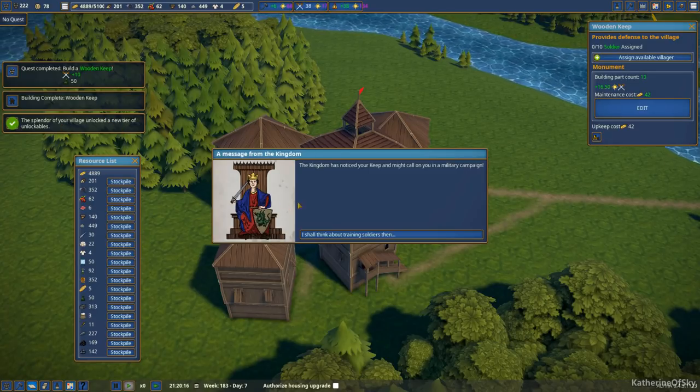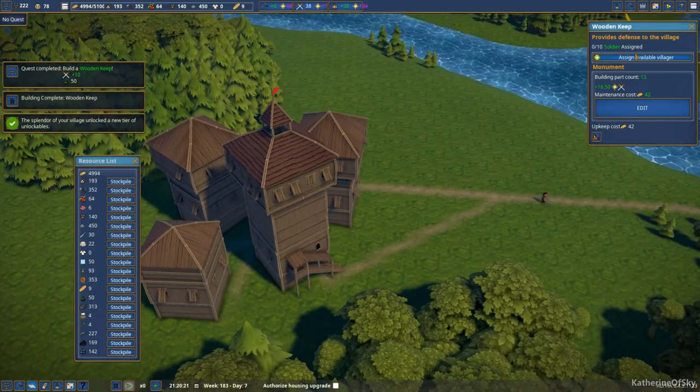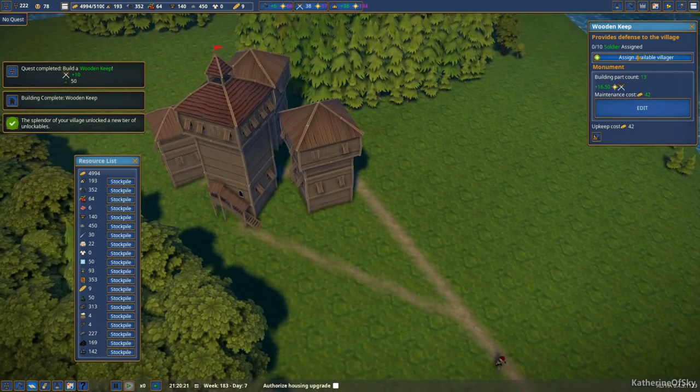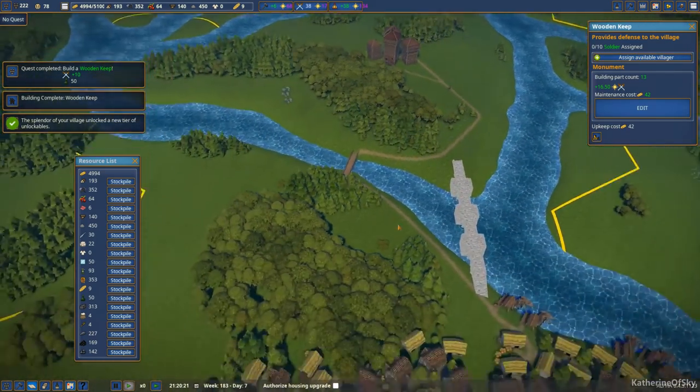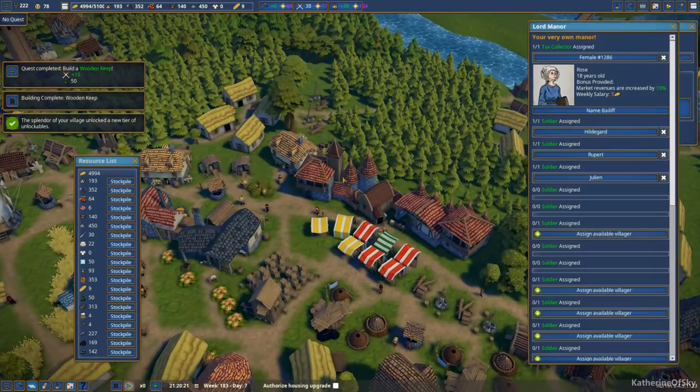Splendor village unlocked a new tier of unlockables! The kingdom has noticed your keep and might call upon you in a military campaign. I shall think about training soldiers then. We can assign soldiers here. Provides defense to the village. Don't we have soldiers over here as well? Yes, we do.